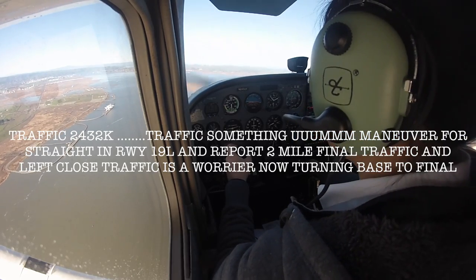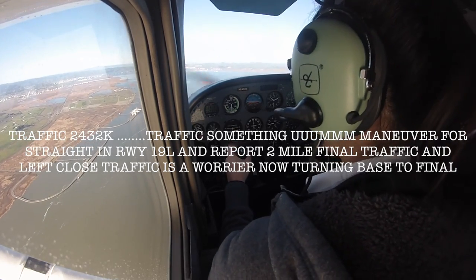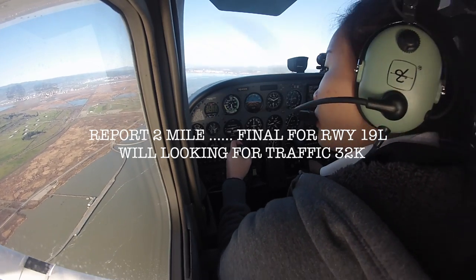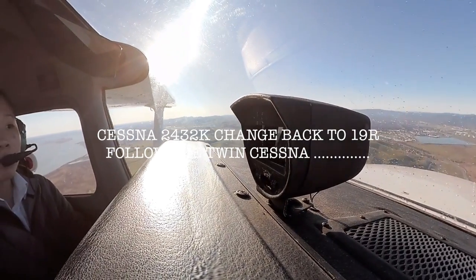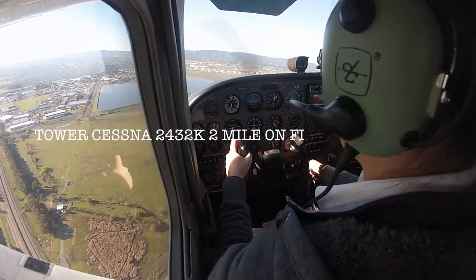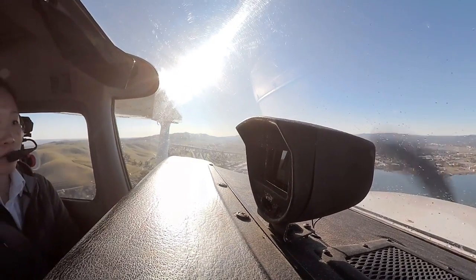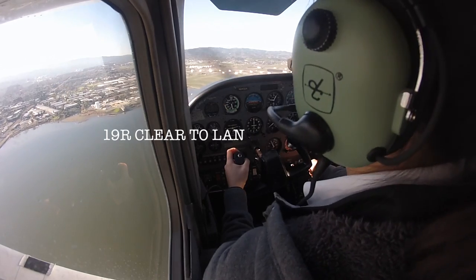Cessna 2432K, I'm going to have you change to the left for faster traffic. Maneuver for a straight in, runway 19L, and report 2-mile final. Traffic in left close traffic is a Warrior, now turning base to final. Report 2-mile final for runway 19L. 2432K, follow the twin Cessna Chancellor ahead, runway 19L. Are you able to follow the twin Cessna ahead? Yes, 32K. Cessna 2432K, allow for spacing for the twin Cessna, runway 19L, cleared to land number 2. Cleared to land number 2, 32K.